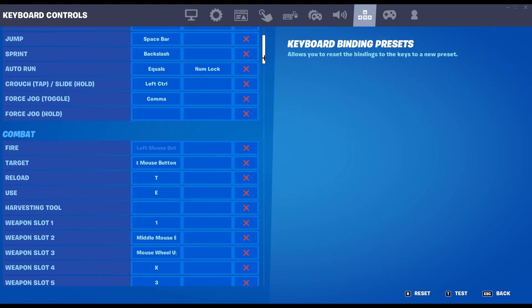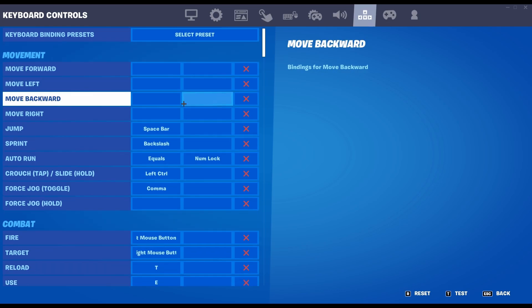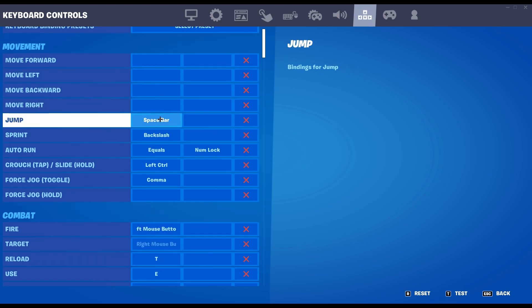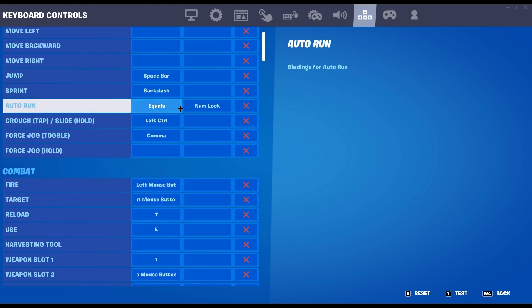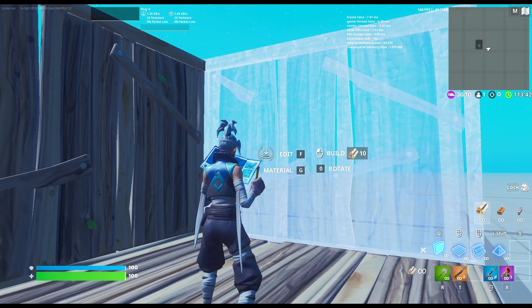Now we're into the keybinds, which is the juicy stuff. Since I have double movement like I mentioned, this is a bind. Jump is normal — this is all normal. My sprint is the button next to the edge, otherwise that's backslash.